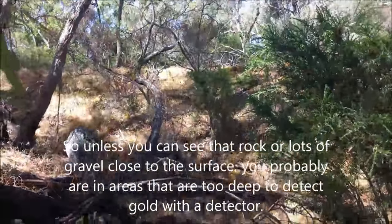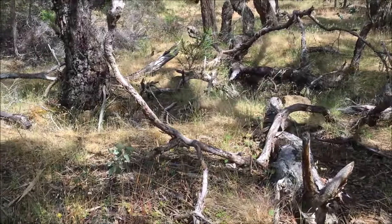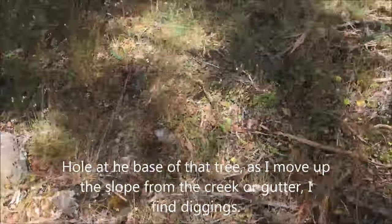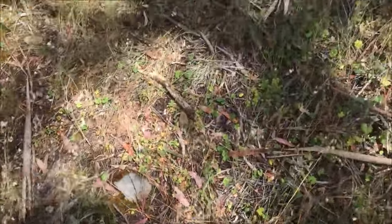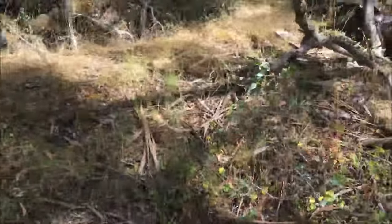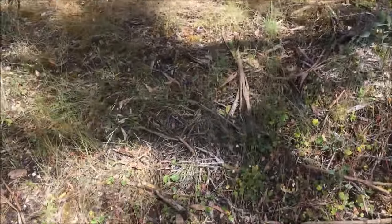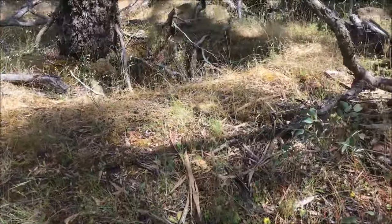You can wave a detector over here and you might find some gold. But you wouldn't wave one up the top of that hill unless you could see this rock, because you'd know the gold was quite deep. There are some diggings just there, and you can see that cemented rock that's been thrown out of that hole and come down this slope. All this is mulloch heap — dirt that's come out of the hole.